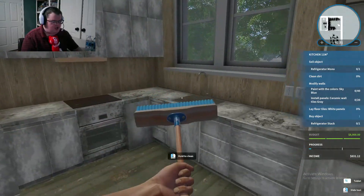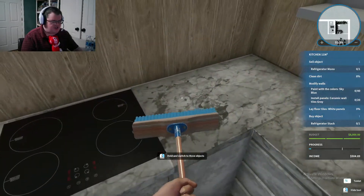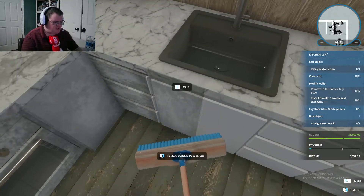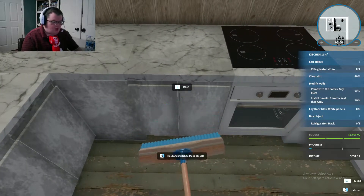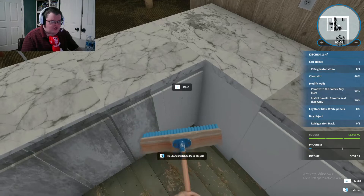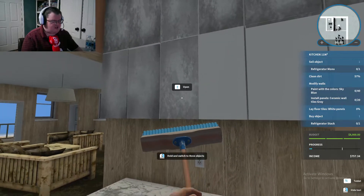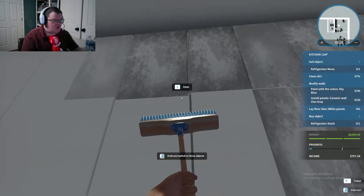Now we're going to be cleaning this kitchen with the broom. We're going to clean up everything — yeah, this is going to take a while. This whole area is going to take a while. We've got a lot of stuff here: a refrigerator to clean, dirt to remove, walls to modify, and floor tiles to lay. That sounds easy, but first I like to get the cleaning done real quick.